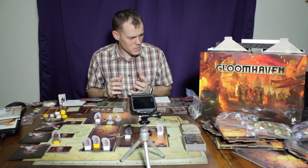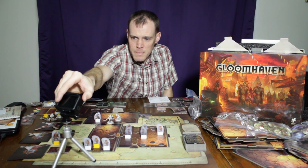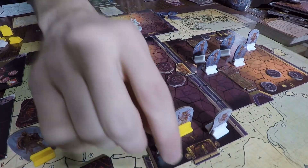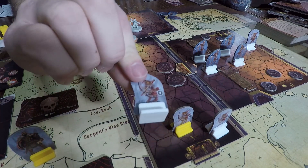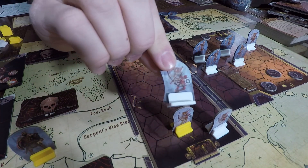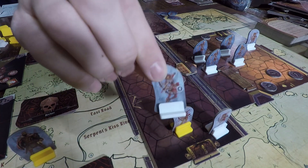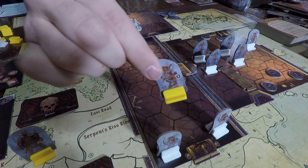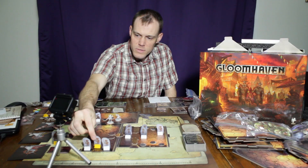So, where to start? You can see here a typical battle setup. This is for the first mission, and the color of the enemy stands does matter. The white stands are just regular common foes and the yellow stands are what are considered to be elite foes.